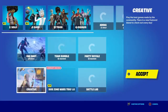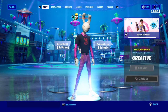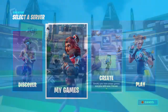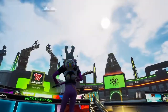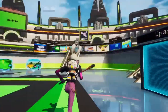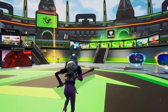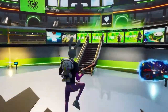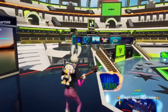Before I tell you any more details about all the updates in Creative, I'm just going to check in Creative and see if there's any new items or devices. As you can see, we have a new FNCS All-Star Creative hub. If you guys don't know, there's something called FNCS All-Star Showdown, which is a tournament happening soon and a bunch of pros will be in it.